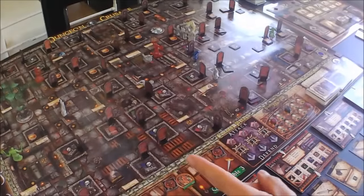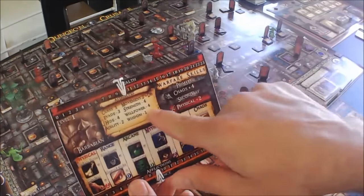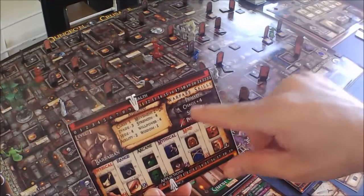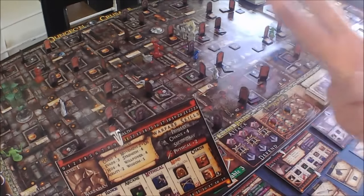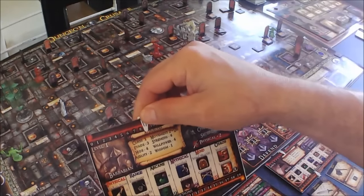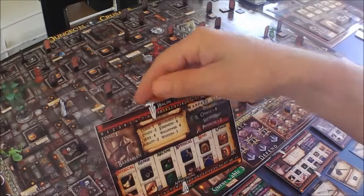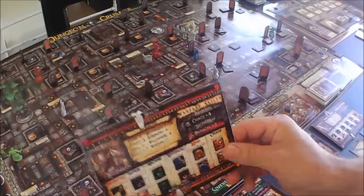A couple things need addressing. Someone over there on YouTube — I really like to remember people's names and I couldn't remember his name, so you know who you are — he went back to turn one. He reminded me that when our barbarian was fighting those two rats from the encounter phase, we had to apply another damage. He caught that. So that has been processed now — went all the way back to turn one. If you see me mess up, please comment, because I hate messing up.